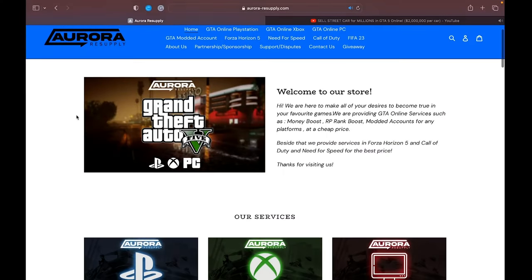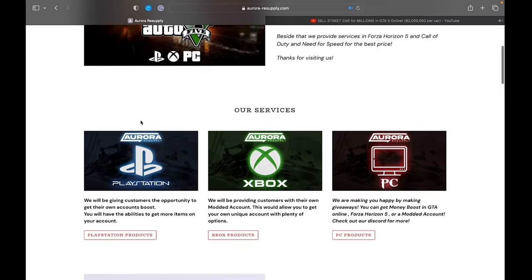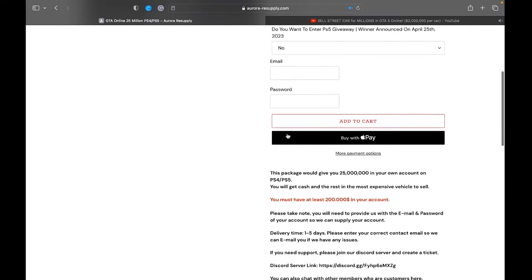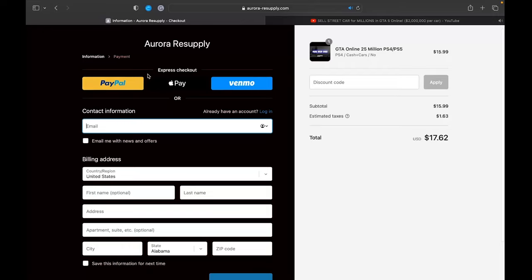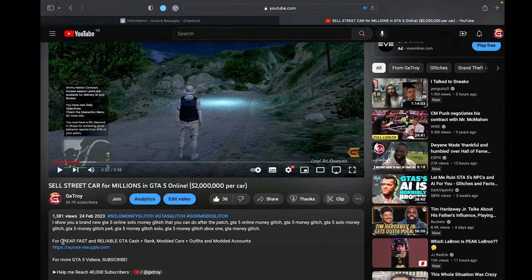Today's sponsor is Aurari Supply. They've been a long-time sponsor for this channel and offer the best and cheapest PlayStation, Xbox, and PC services on GTA 5 Online. They also offer Forza Horizon, Need for Speed, Call of Duty, and FIFA 23. For GTA 5, they offer 25 million for just $16, with delivery in one to five days. Payment options include PayPal, Venmo, and Apple Pay. Use code GTROY at checkout for a 10% discount. Check them out via the link in my description.